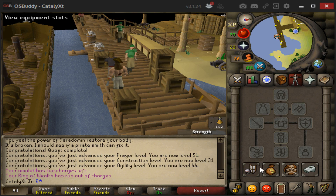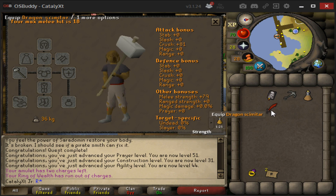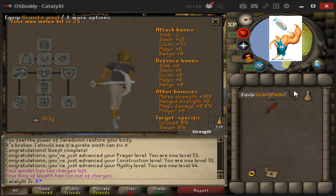Let's do a couple comparisons: the Scimitar gives +66 Strength bonus, the Godsword gives +79 Strength, and the Barrelchest Anchor gives +100 Strength with a +92 Crush bonus. I really can't wait to bust some heads with this one!